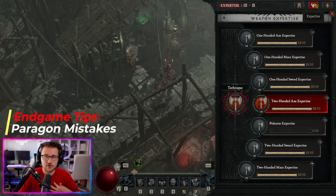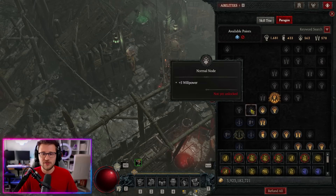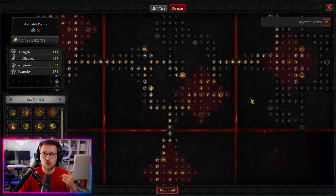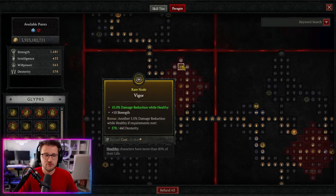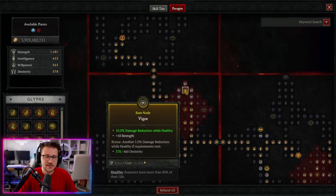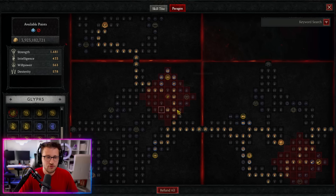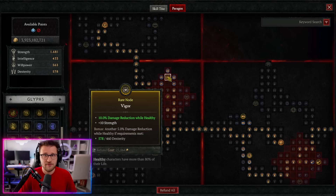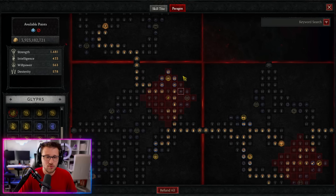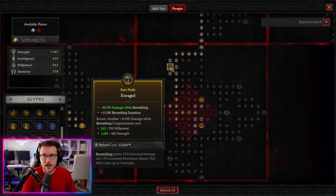A big mistake — even one I made on a bunch of my characters — is your paragon board selection order and your actual glyph ranks. After the patch they reduced the stat requirements for later boards to receive their bonuses. For example, on a sixth board it now takes 460 dexterity to get the rare node bonus, whereas previously it would have been like 720 dexterity. You need to pay attention to which nodes you're taking because certain builds won't accumulate enough extra stats to qualify.